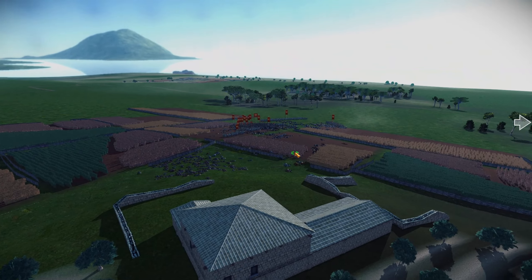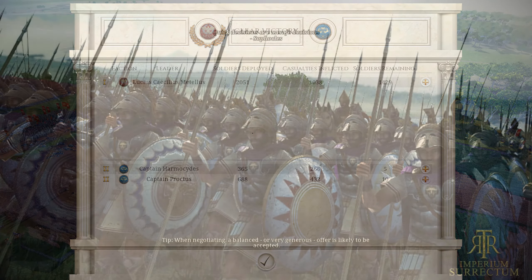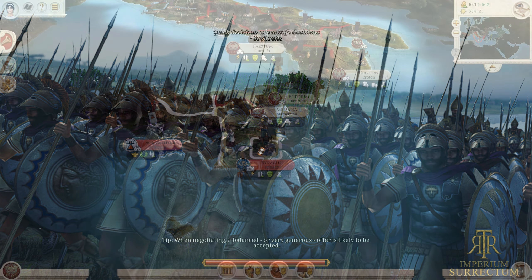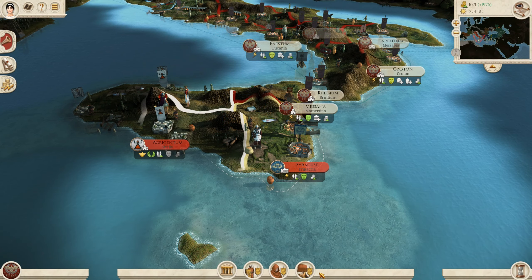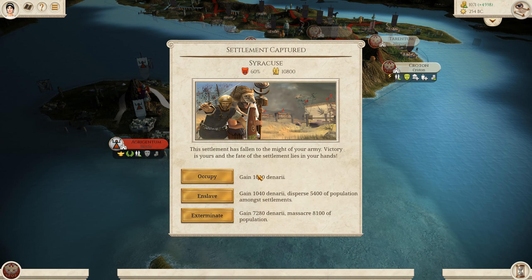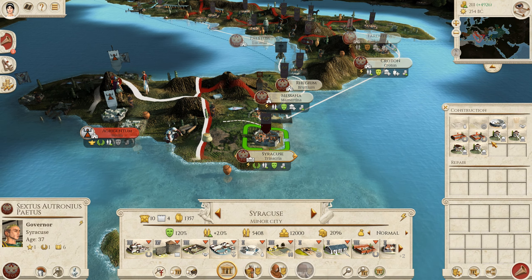Another glorious victory for the Roman Republic! As the seasons change — clear victory. And now we can march upon Syracuse with impunity and take the city. But we do have to be sort of careful in the way we progress. We're going to have to replenish, repair and hold up. That's a shame — Marcus Metellus was his third born son. So we're going to be able to move into Syracuse now because we've defeated the garrison there.